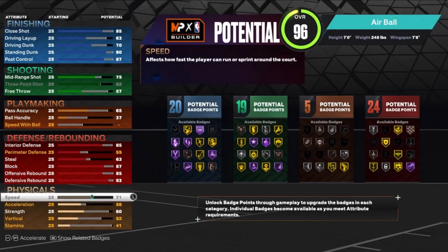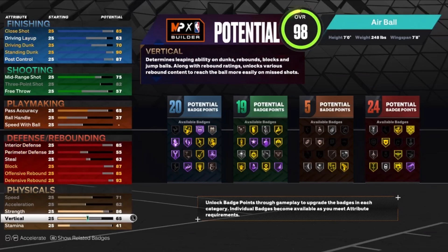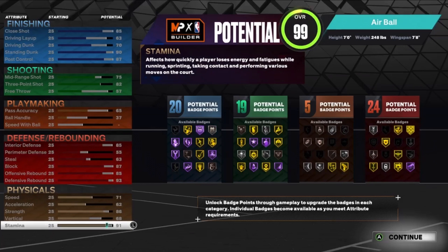The rebounding is not that bad at all. Defensive rebound is gonna be a 93, offensive rebound is gonna be an 85. The speed is gonna be 71, max acceleration, strength up to an 86, vert up to a 68, and stamina up to a 91 to the max.